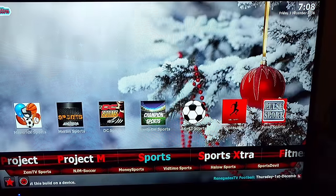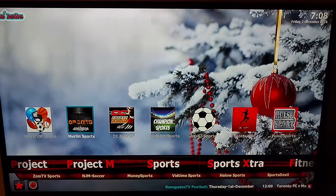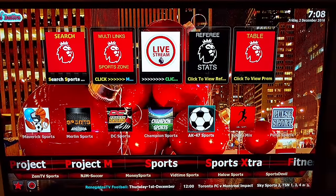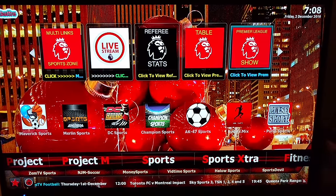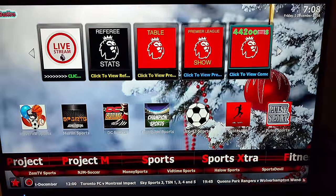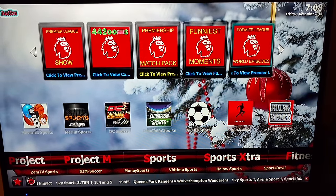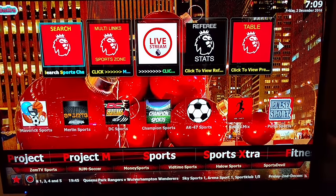You got Sports next at the top. You got selections: Maverick Sports, Marlin Sports, DC, Champions, AK-47, Sports Mix, Pulse Sports. You got selections up here — just click up in there. You got 4420, Prime Ship, Funniest, Prime Ship League, Championships. It's real cool. Soccer.